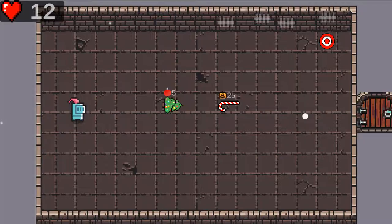Sounds were added to the game. Shooting, throwing, picking up weapons, taking damage, explosions, enemies shooting, enemies dying, clearing a room, and trying to shoot with an empty weapon will all play sounds.